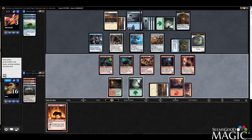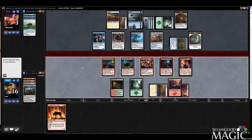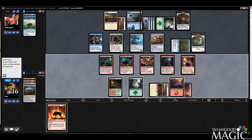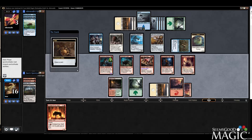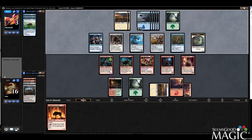Opponent is not making it easy. I think we chill — we're running out of time though, that's the problem. Still have to hope he overextends. The reason I didn't play the Ember Eye Wolf is because I'm still hoping he overextends.